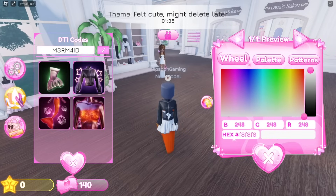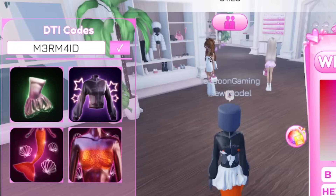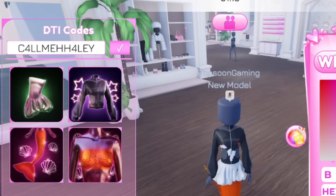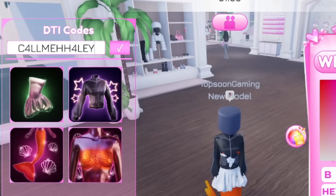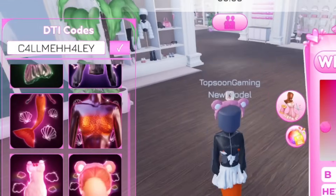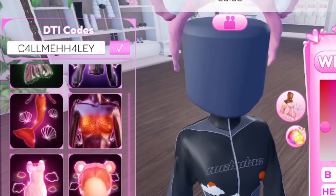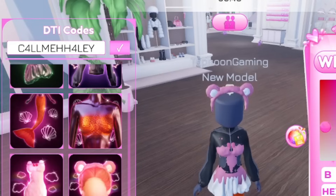Next code is going to be 'call me hayley' — C-4-L-L-M-E-H-H-4-L-E-Y. Let's see what we get out of it — more free items! Look at the cute bunny, oh my, it's so nice. I wish I could figure out how to take these items off, but this is great.